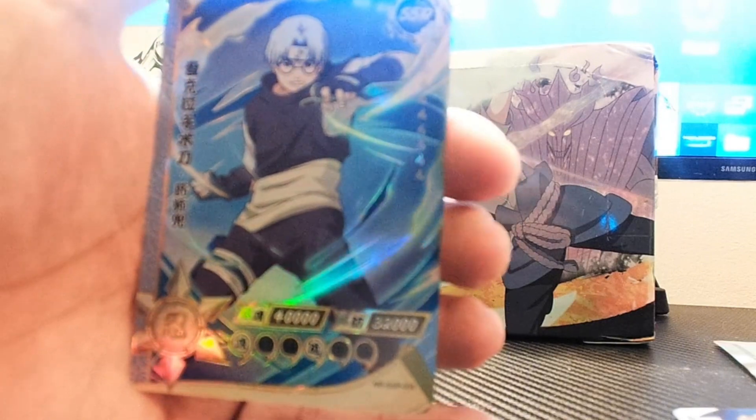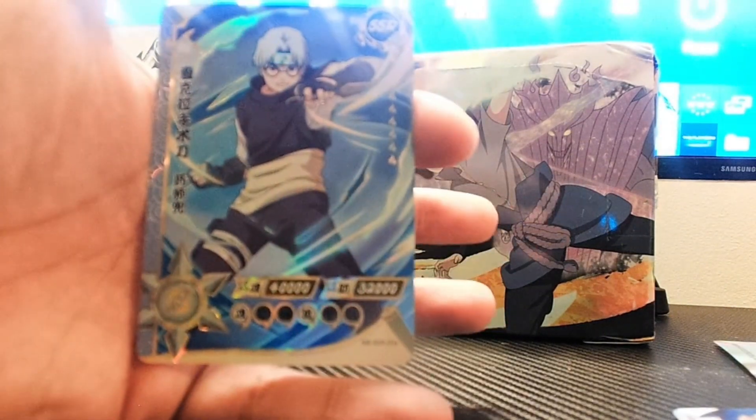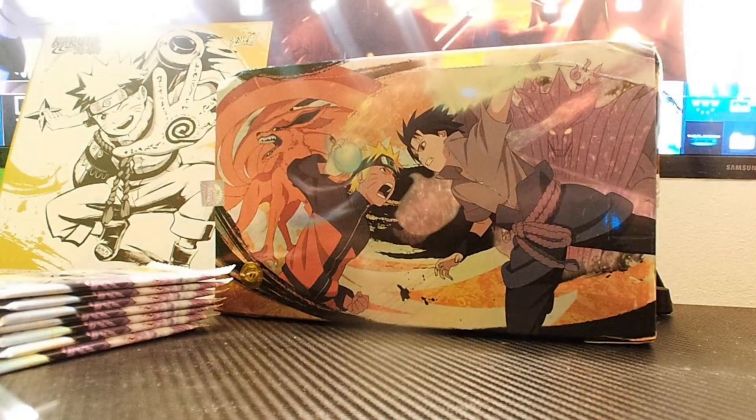We also got these premium sleeves from the Youth Scroll box — we're gonna use those for our big boy toys. Alright, second pack of the video. Torture Guy — this is the guy who likes torturing people for Konoha.